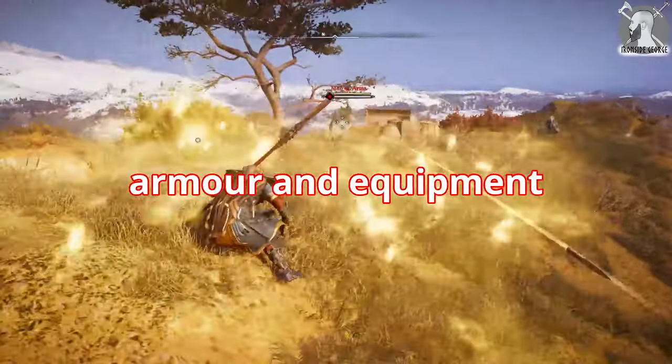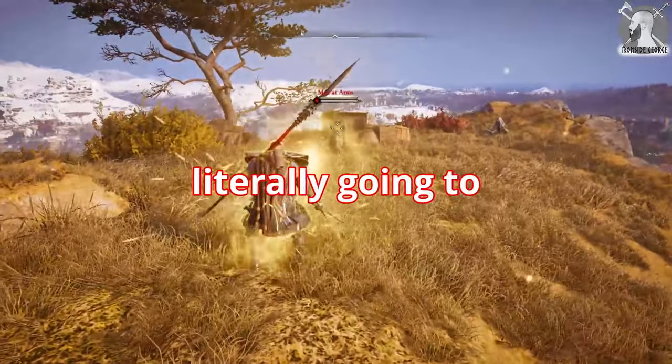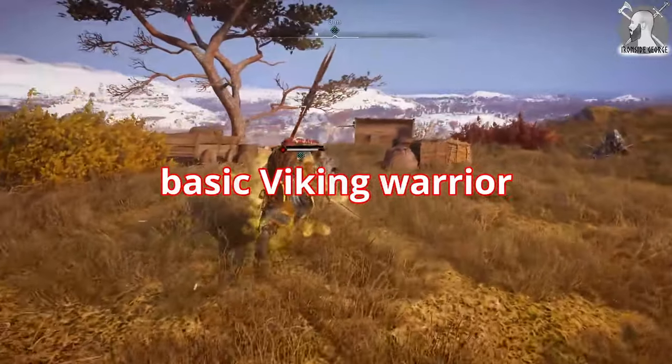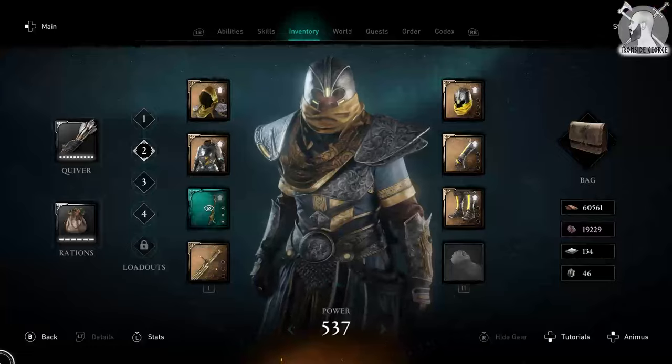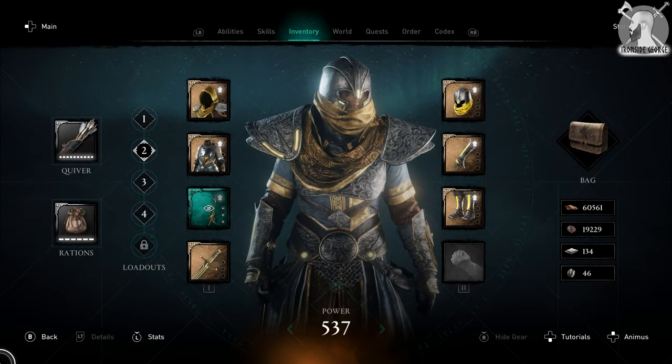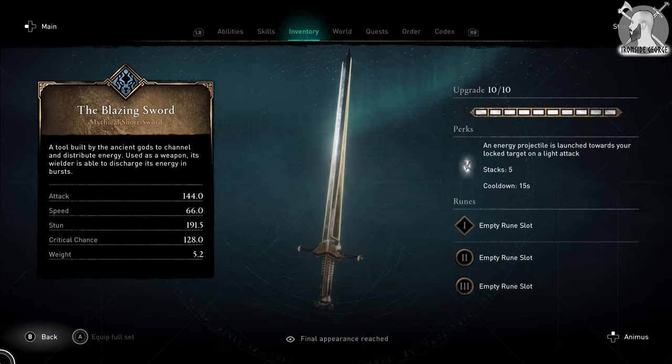Forget every single piece of armor and equipment you have — this combo is literally going to take you from a basic Viking warrior and turn you into an unstoppable Norse god. I am talking about the Fallen Hero armor set and the one-handed Blazing Sword.